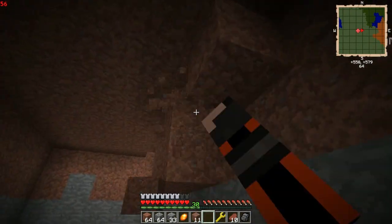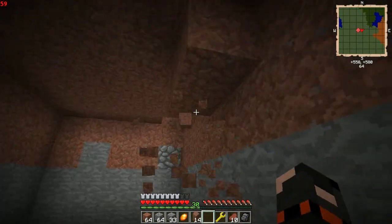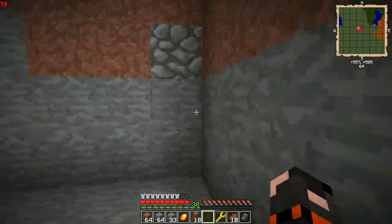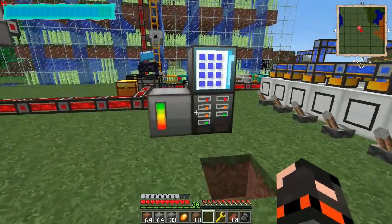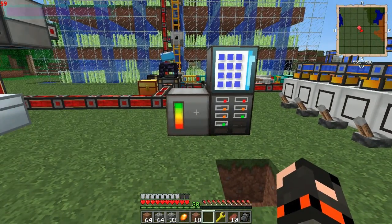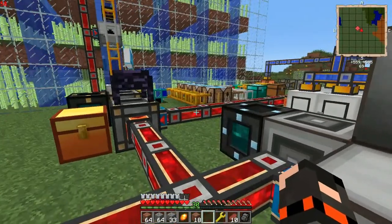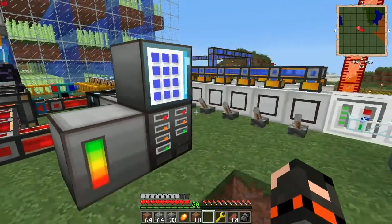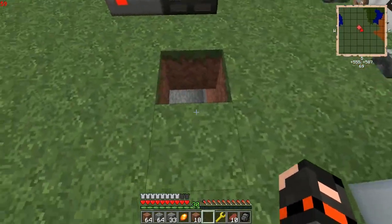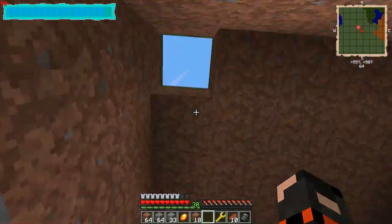The crafting stuff in Applied Energistics is pretty cool but it doesn't smelt stuff for you, so we're going to do that separately. We're going to have the ME network set up with some pulverizers. I know it wastes power, I know it's better to go straight from the quarry into smelting and then ME, but it's not as much fun. Simple as that.